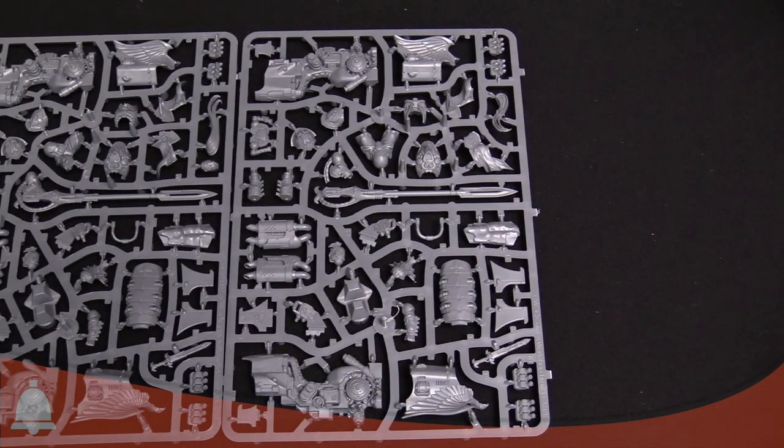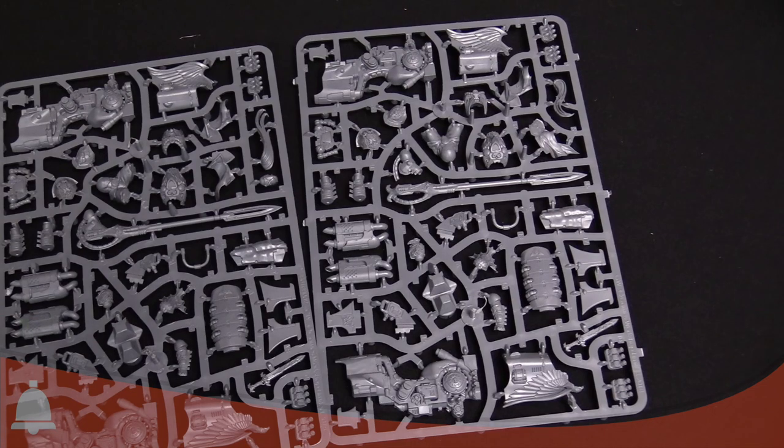I know that you can also build from this kit a Shield Captain on one of these Vertus Praetors outriders. The Shield Captain just has a bare head versus a helmet — that's the big distinct difference there. That is super cool. Lancing things is the way to go.